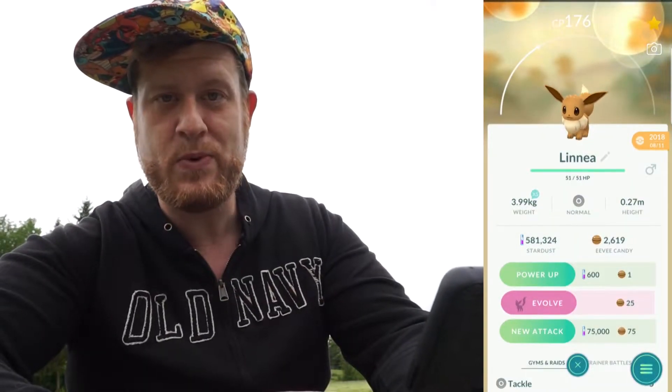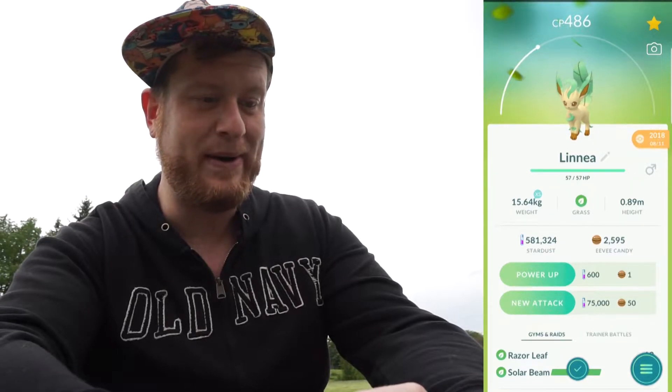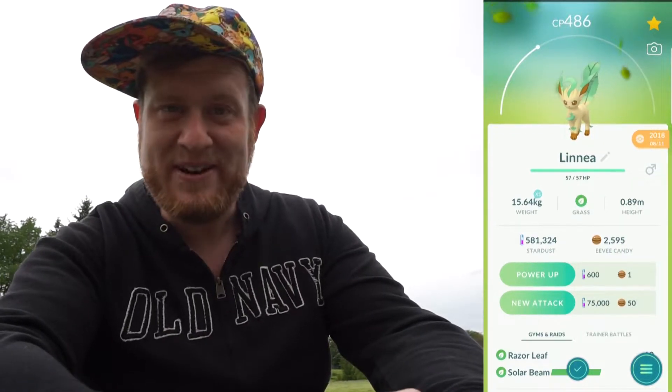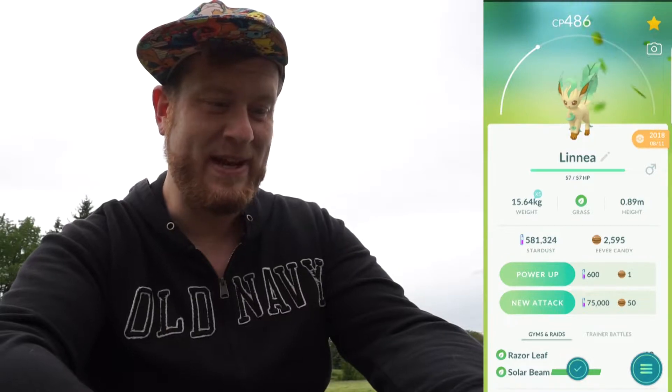We have a 100% IV Eevee here and you can use the name trick. We're under the lure so it already shows the Leafeon shadow, but with the name trick — Linne, or however it's pronounced — you're guaranteed a Leafeon and don't have to be under a mossy lure. Oh my god, I'm so happy — 100% Leafeon! It's going to be super low CP though — it was already 486, it'll take quite a while to power up. There we go, Gen 4 registration, Leafeon, 2018!